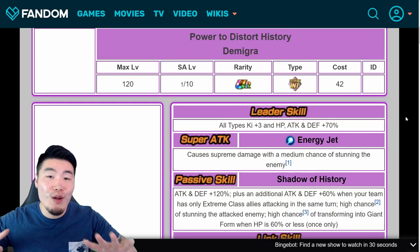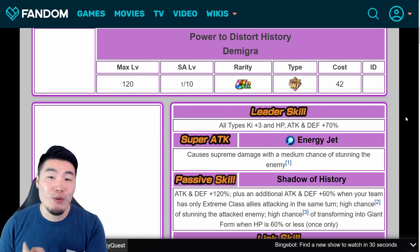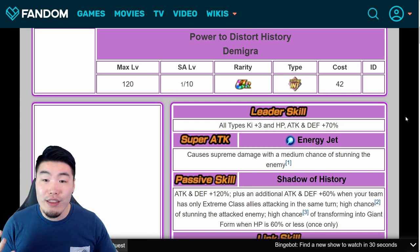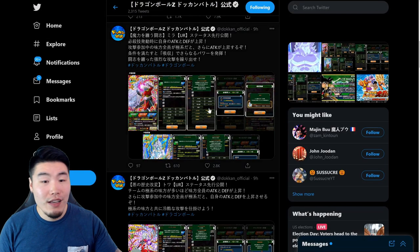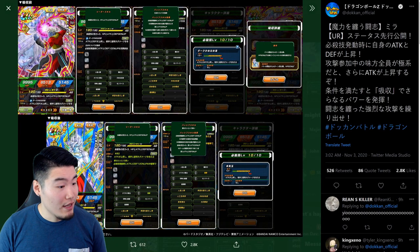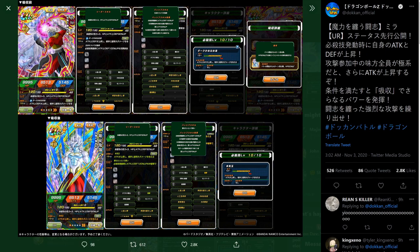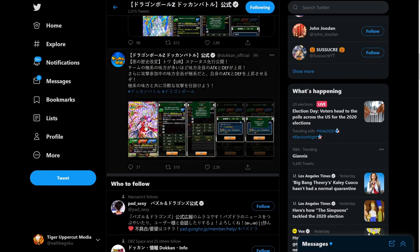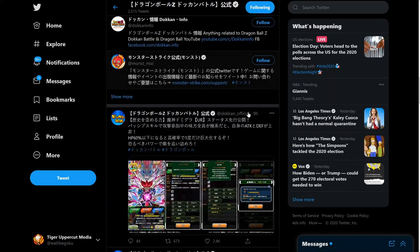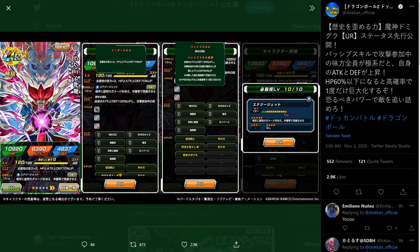We just covered all four awakenings — one EZA and three Dokkan Awakenings — and I'm a big fan of all of them. I think they did a great job with every single one. Let's check out the card arts and animations. Here's Mira — on the top his pre-transform state and on the bottom his final form. We also have Toa looking really, really nice, and finally Demigra with his giant form in the background.